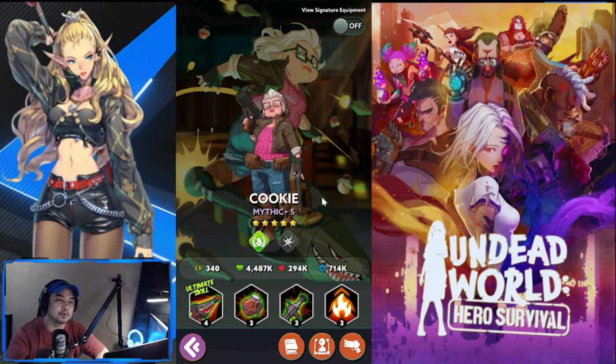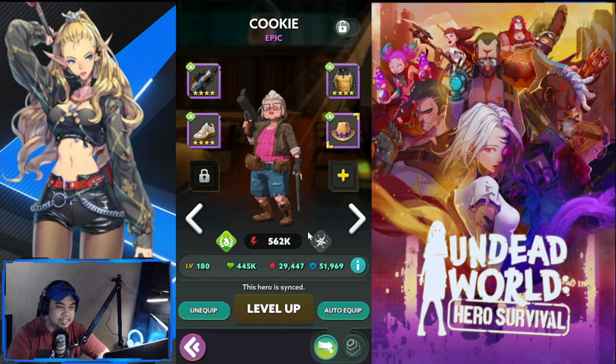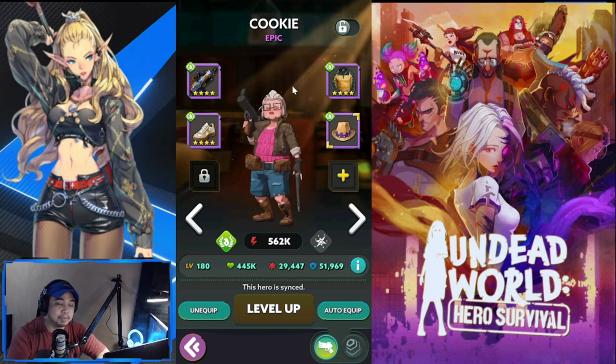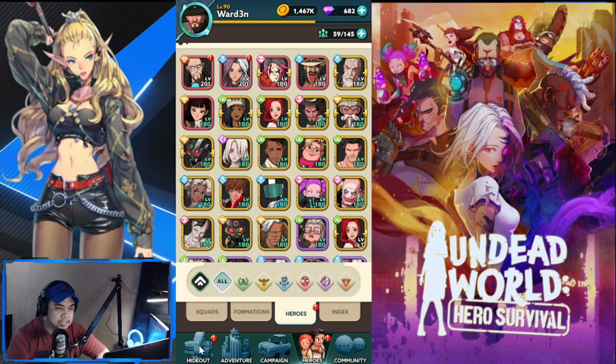You're going to value Cookie based on the attack buffs she provides and the AOE damage she deals — she's a two-pronged hero for team building. This is what my Cookie looks like right now. I haven't gotten more copies yet so she remains at Epic, but I can already feel the buff she gives even at this low level.